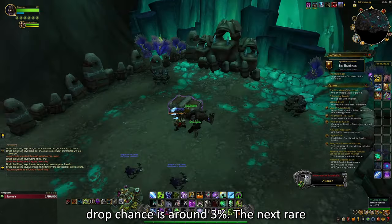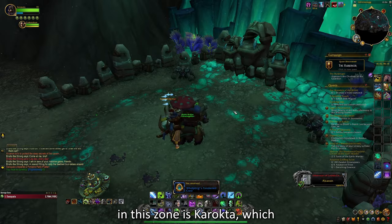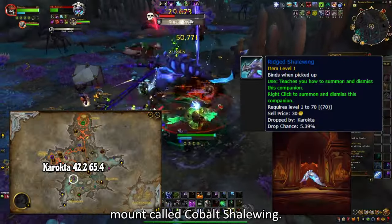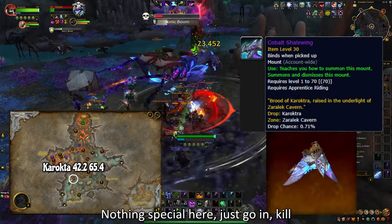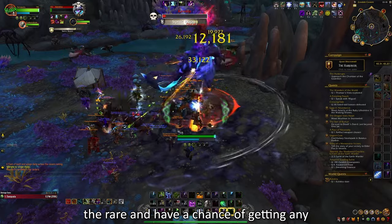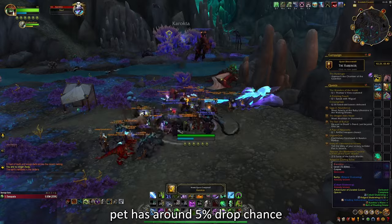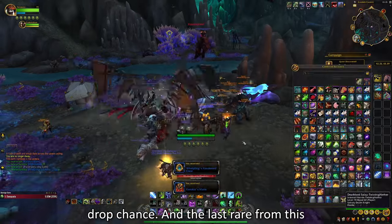The next rare in this zone is Karakta, which drops the Rigid Shalewing pet and a mount called Cobalt Shalewing. Nothing special here — just go in, kill the rare, and have a chance of getting either of the two collectibles mentioned. The pet has around a 5% drop chance and the mount has around a 0.7% drop chance.